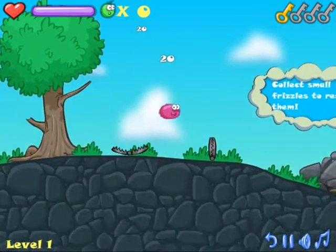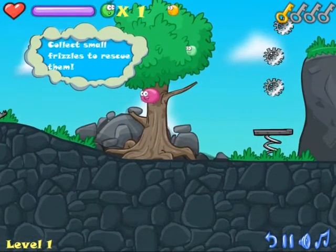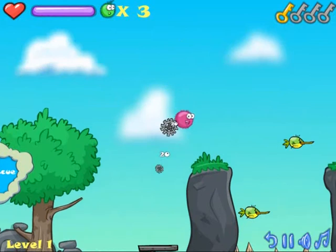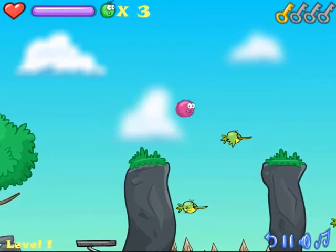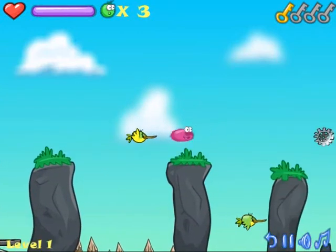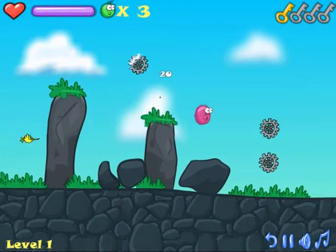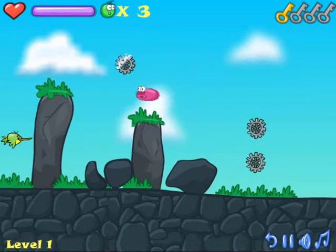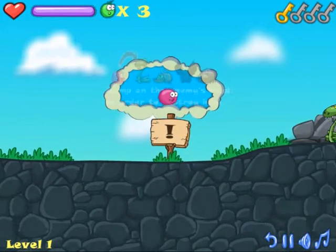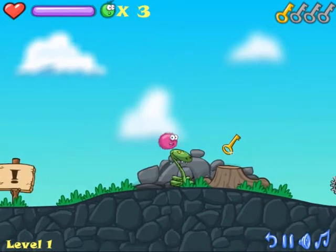You just got to watch out for these trapped things that are on the way. You have to collect Frizzles — the more you collect the better. There will be some yellow birds to help you get across like this. You have to watch out for enemies and you have to jump on the enemies' head to get around them.